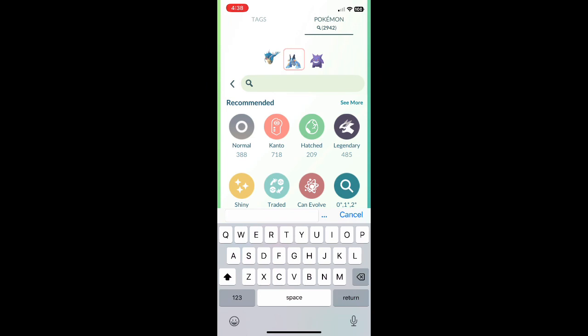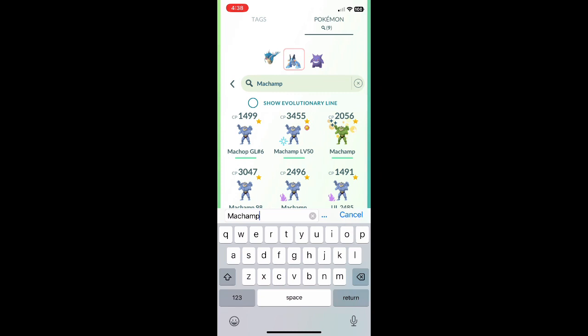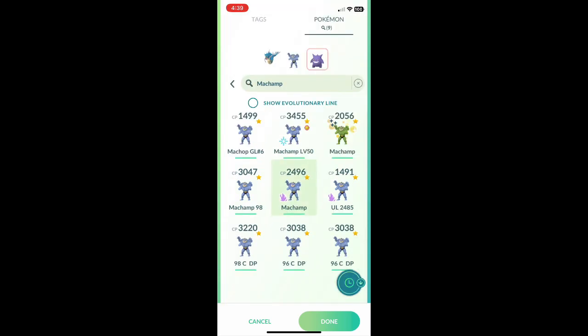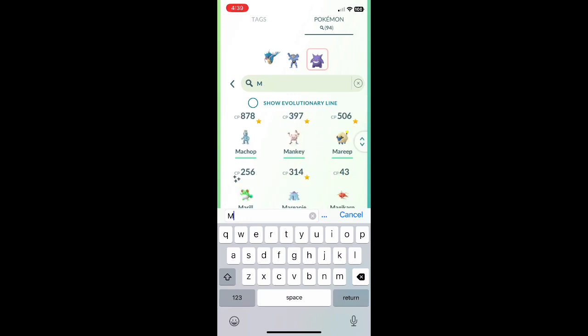Second spot — I want who I'm going to actually lead with. In this case I'm going to do my Machamp at 2500. I only have one — the Shadow type. It has Counter and Cross Chop. That's what I want. So that'll be good against Aerodactyl; it should resist those Rock Throws.